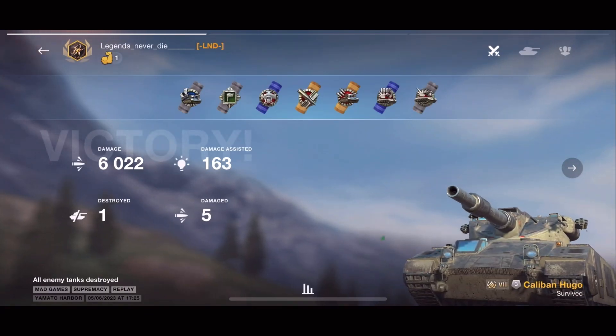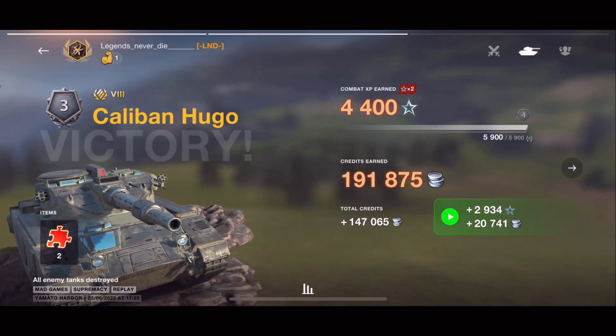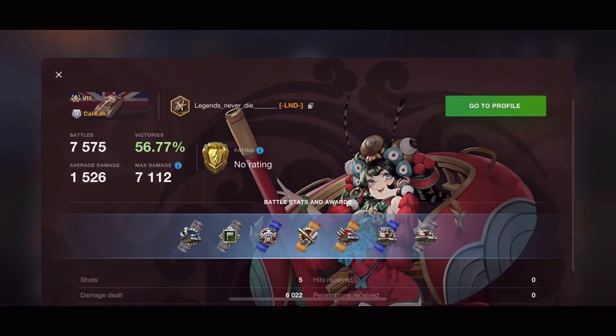We finished with 6000 damage, destroyed one, nobody shot at us, nobody bounced — and I didn't even get to show the armor profile in the game because there's no armor on this tank anyway. So that's the Caliban for you. Do you think this tank is fair? Because I mean — I actually think it's not so great. I'm Bingle Gels on Blitz.